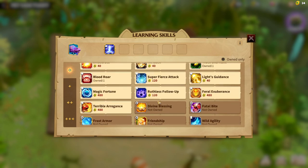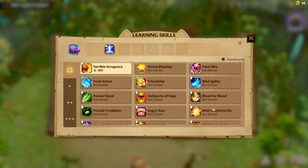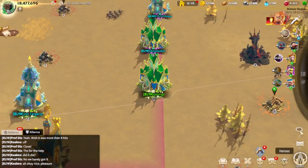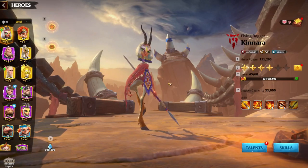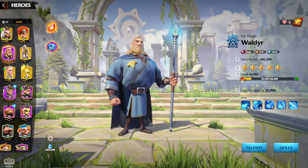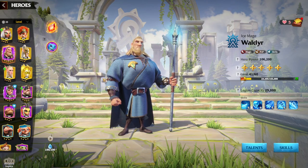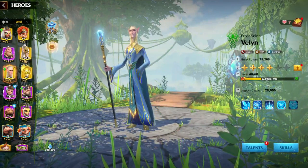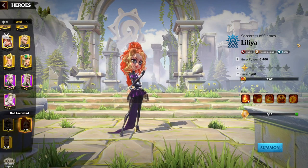Regarding heroes, the obvious choices are mage heroes — intelligence and spirit scaling makes it work well with Waldir and Wellin, though better choices exist like Sapphire Drake. The Tempest deals a lot of damage and all added skills increase it further, so Waldir and Wellin are totally fine. I don't spend in this game, so I don't have Lilia, but I'm sure it works with her too since she's a mage hero. Alwyn can also work — if you don't have legendary heroes, you can run Waldir and Alwyn, or Waldir and Wellin.